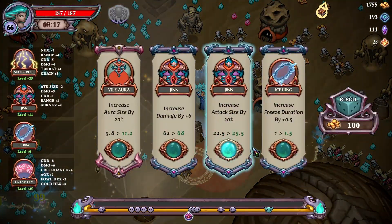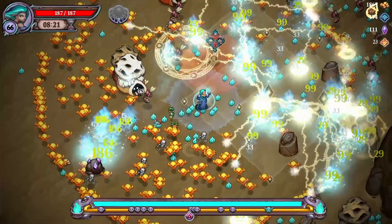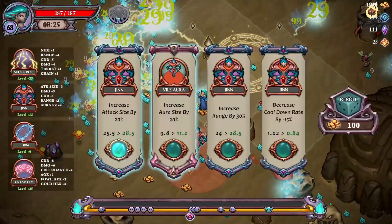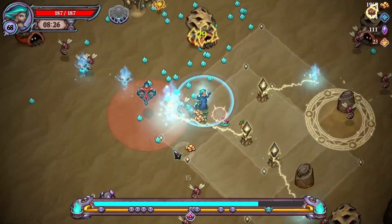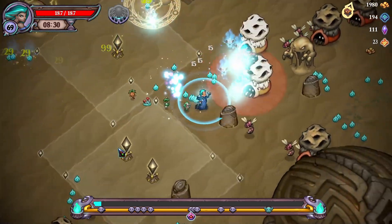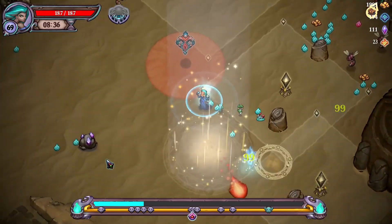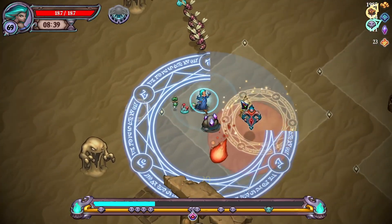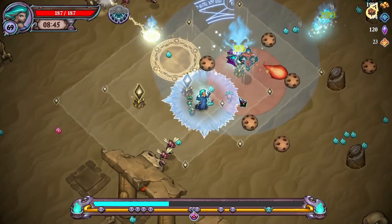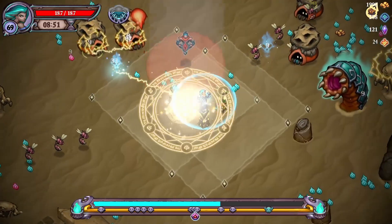Grab all of our experience here — attack size. Oh hi guys, love it! Aura size — cooldown rate. This would be, I don't know how good this would get later on because it's a very specific area. Got a boss up that way — what are you dropping, cookies? How did he go down so quick? Is my lightning doing that much damage?